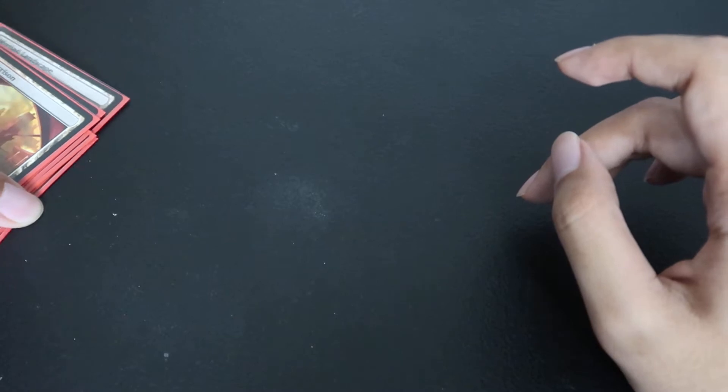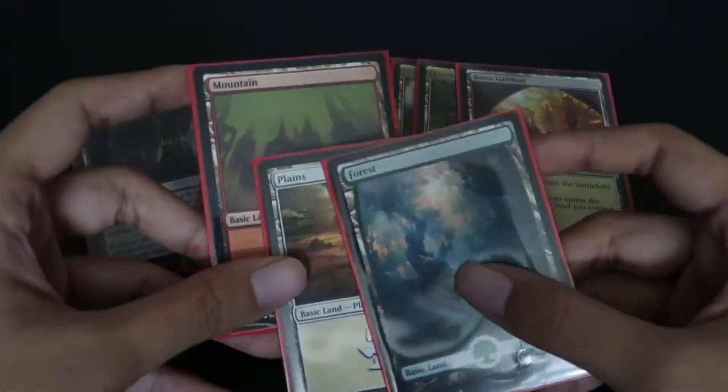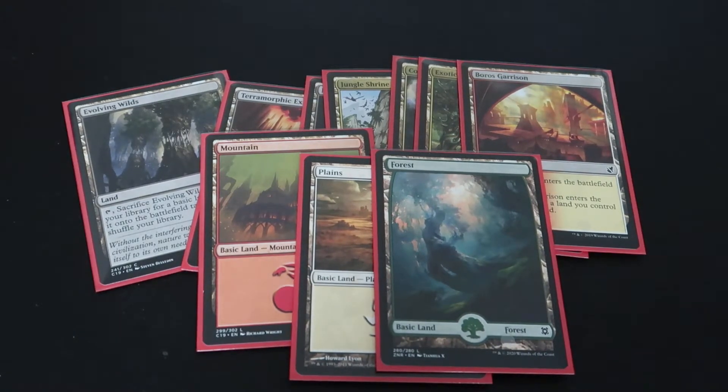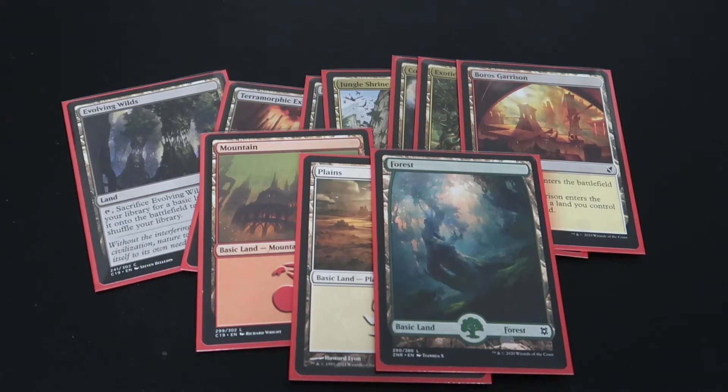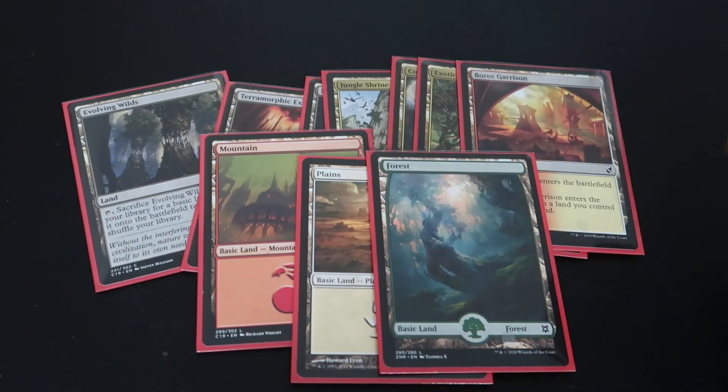That's pretty much it in terms of mana base — quite quick and simple. It's just knowing your colors and knowing which ones to run more of. But if you don't have green in your three-color combination — say you're running Mardu — then it comes down to which color appears the most in your deck. For me with Mardu, black appears the most, so I'd go 14 black and 7-7 for the rest. That's my golden ratio and what works for me. If something different works for you, let me know — I'm curious. Comment, subscribe, hit the bell, and stay awesome.